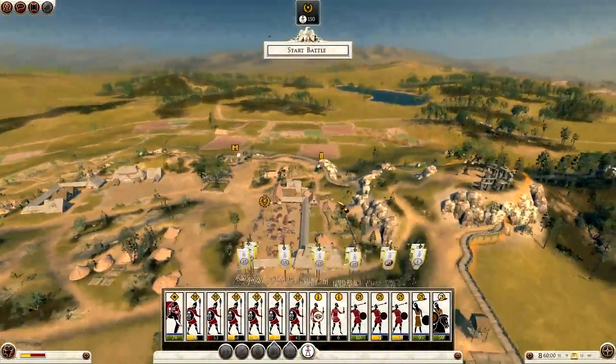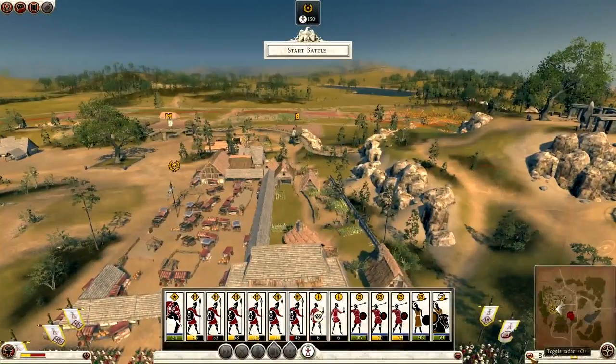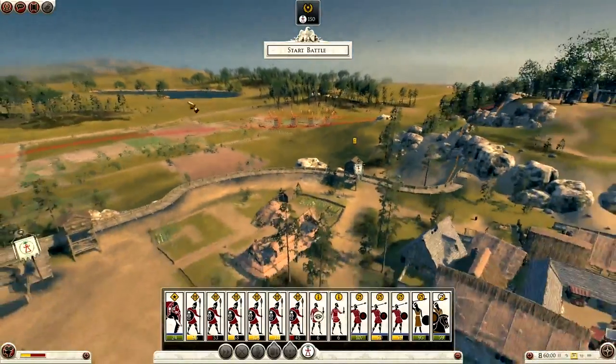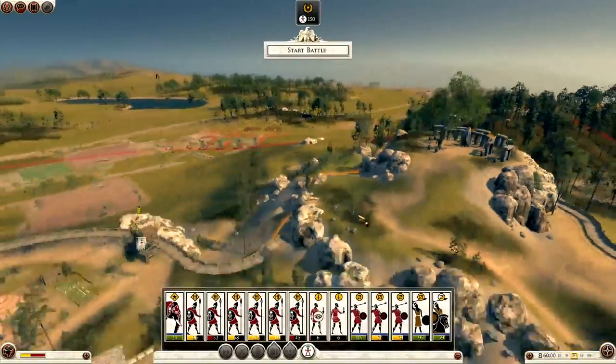Elephants are way overpowered in this game in my opinion. Now I have actually dropped a couple of settings in this campaign so far — just a few graphical ones. We still have good graphic settings but I noticed that the last battle did lag slightly, and I don't really want a repeat of that.